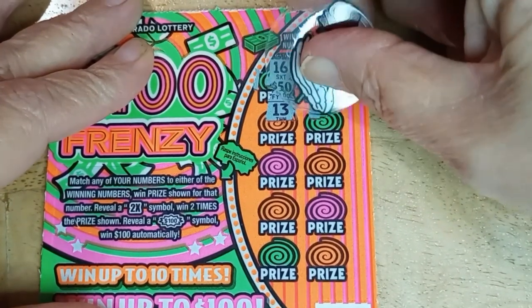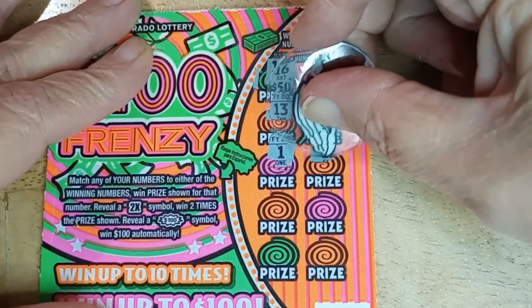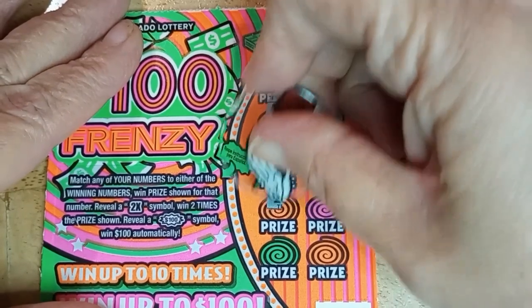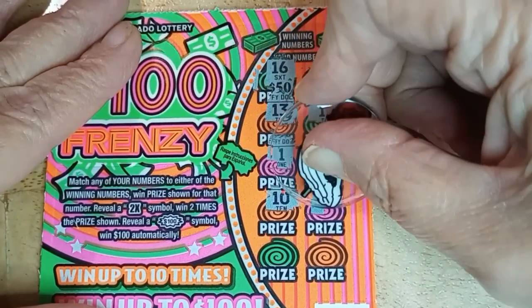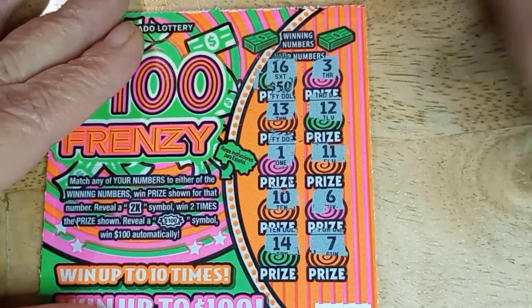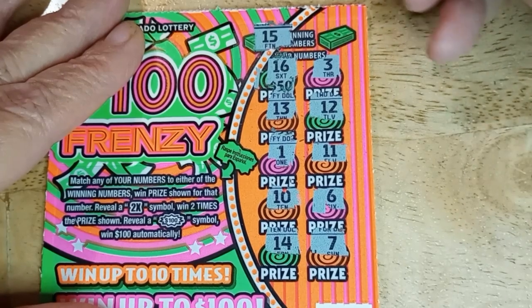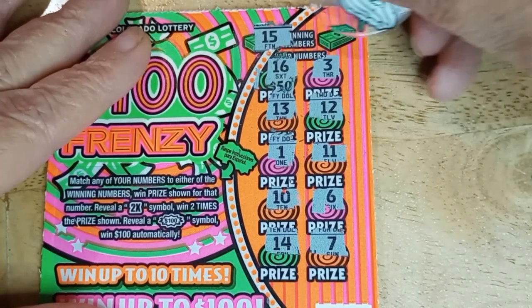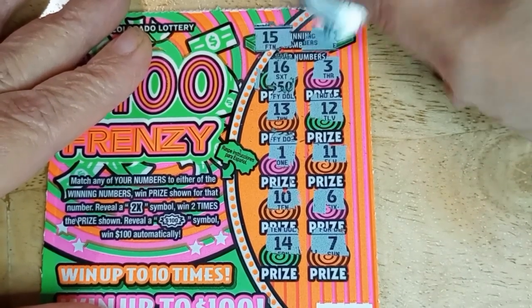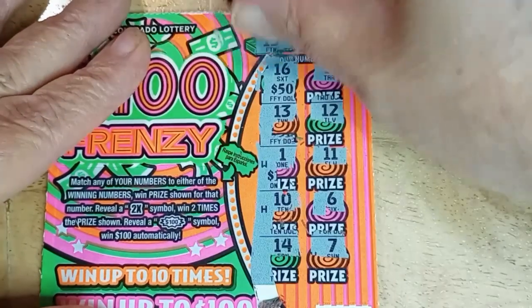Let's find a 16 up there if we can't find a $100 burst. I've got 16, 3, 13, 12, 11, and 1 all but lonesome. 10, 6, 14, and 7. No symbols. 15 — I got 13, 14, 16, and you gave me 15. Where's the other number hiding? There it is — 8. Gave me 6, 7. So the first one is a dud.